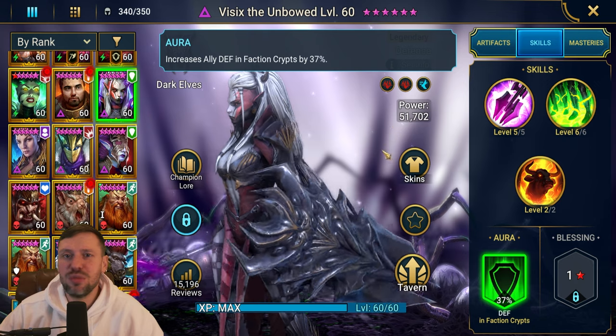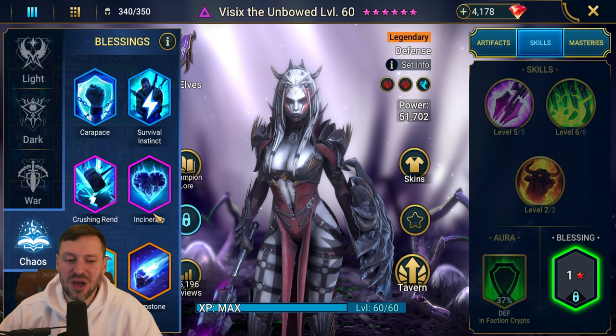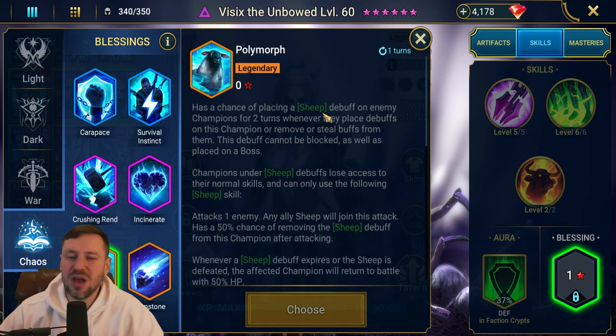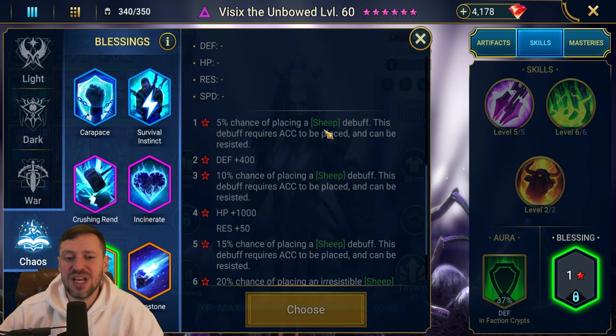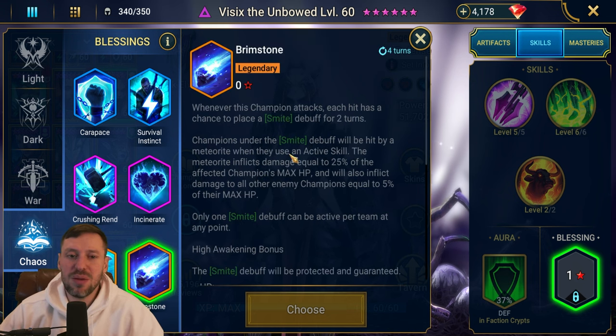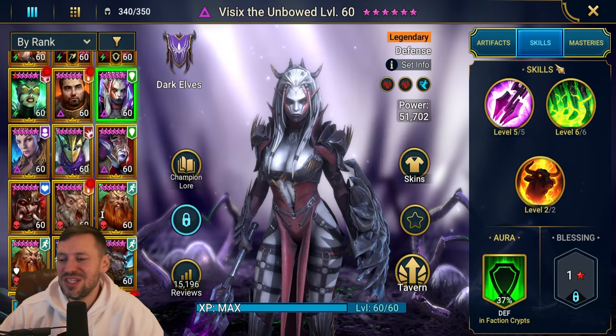For blessings, the only real one to go for is Brimstone. It's going to help you get through waves faster, brings great damage, and you can use it for Hydra. If you're prioritizing Doom Tower and struggling, go for Polymorph instead - it just adds to the CC she already has. Since she's got Provoke she takes a lot of hits so Polymorph does help. Brimstone is my preferred pick though since it also brings extra HP and accuracy.